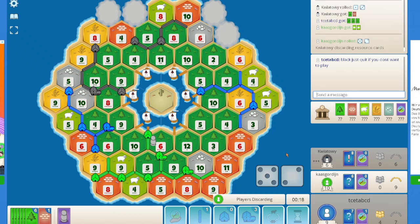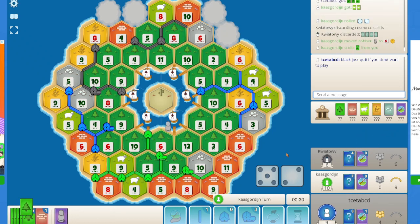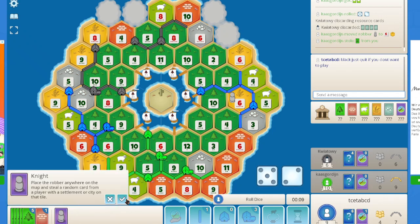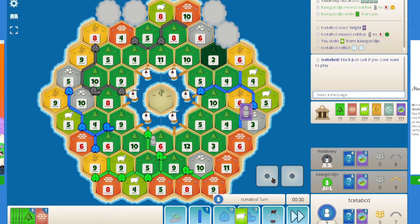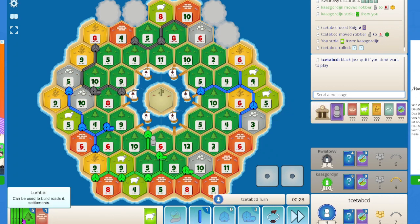Yeah, green targets me again. Wow, black gives away four ores — that is really surprising. I will just continue to play my knight. I get a sheep, which is quite fine because that does give me the option of going for another dev card. Still hoping to get a monopoly. I keep getting these knights — that is surely unfortunate.